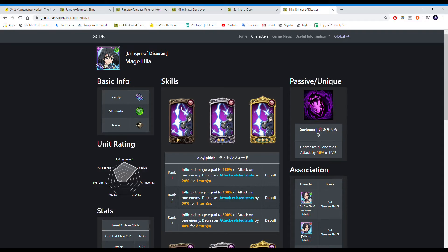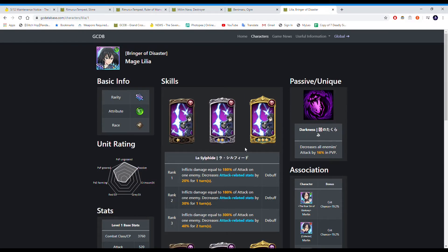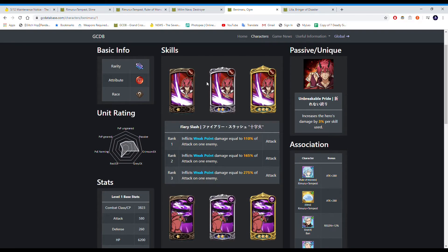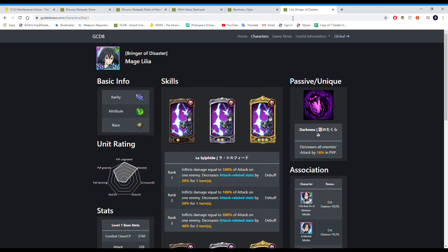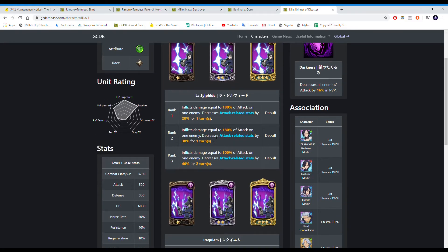In the Japanese version, Green Lilia dropped alongside the slime collab, and she's probably the best unit from the update because she's actually viable. These slime collab units aren't bad but you rarely see anyone running them — you don't see that many people running Green Lilia either, but she's viable. Her passive decreases all enemies' attack by 16% in PvP, and she has a card that inflicts damage equal to 180% on one enemy and decreases attack-related stats by 20%.